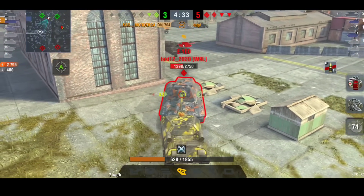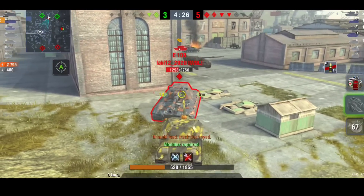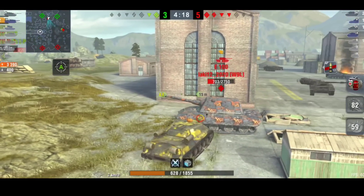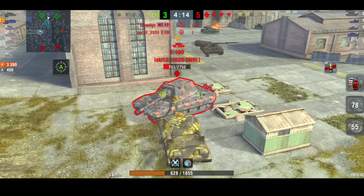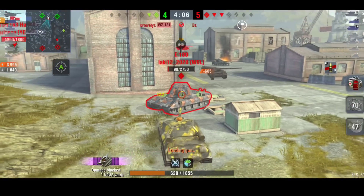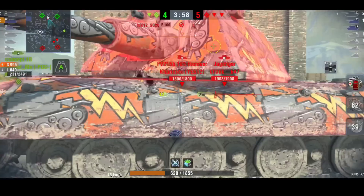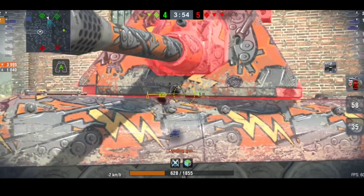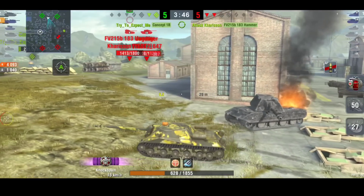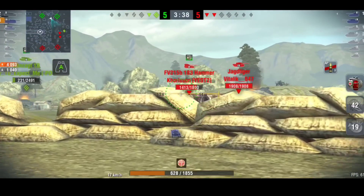The E100 has a lot of hit points. He does get a nice high roll there. It would be perfect if he gets a bounce right now — and he does get a bounce, because he needs at least a couple of bounces from this E100. But wait — what on earth is this E100 doing? Why would you do that? He's laughing. Did he think it was already going to be a win? He shoots but bounces. I think he actually thought it was going to be a win for the red team, so he just casually lets himself get shot. No idea what this guy is doing.